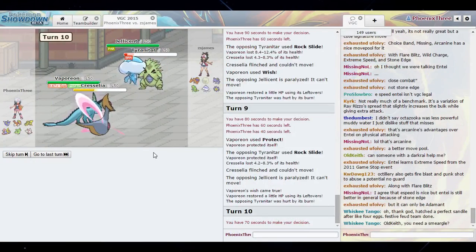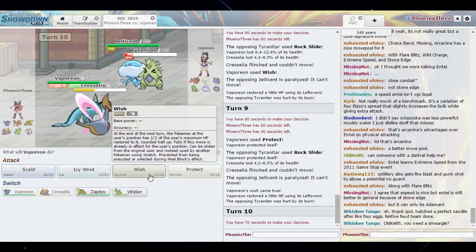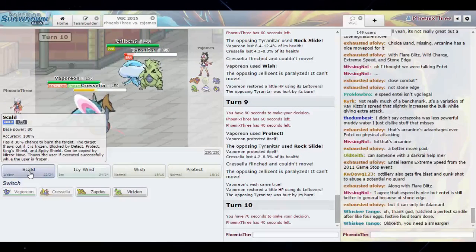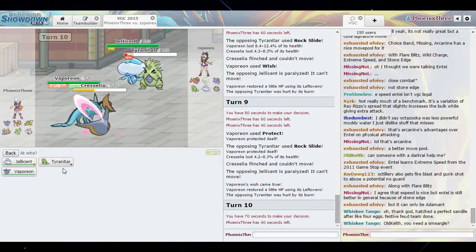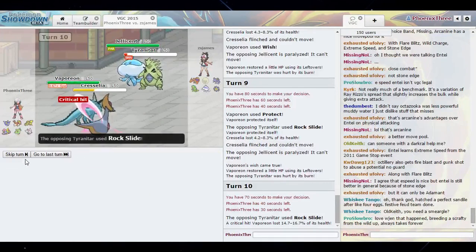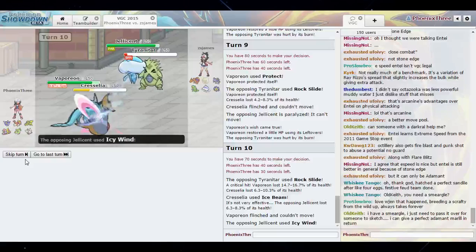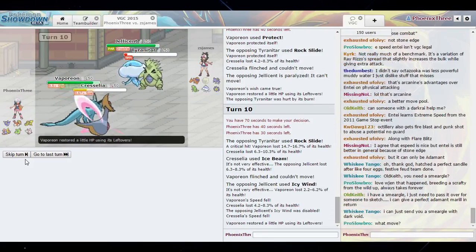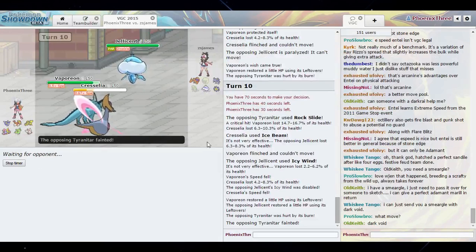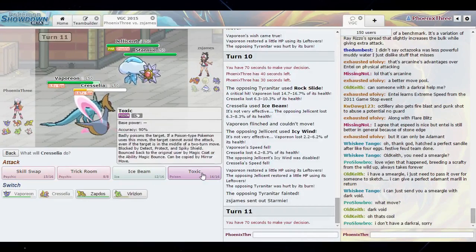I wish I had Protect here. I'm just gonna hit that thing. Tyranitar dies at the end of this turn so I'm just going to double into the Jellicent. Eventually Trick Room is going to be good here. Starmie — Icy Wind, Toxic. Wow.